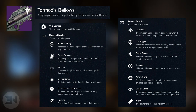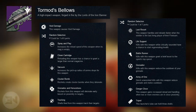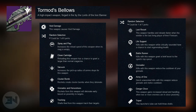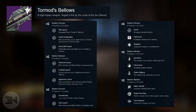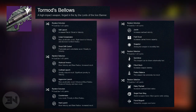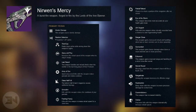Next we have the Tormod's Bellows, which is a void damage rocket launcher. The first random selection perks are: Spray and Play, Clown Cartridge, Vacuum, Cluster Bombs, Grenade and Horseshoes, or Tracking. Then a choice between Last Resort, Life Support, Battle Runner, Grenadier, Army of One, Danger Close, or Tripod. The next set of perks includes various launch options — Soft Launch, Linear Compensator, Smart Drift Control, Warhead Veneer, Confined Launch, Aggressive Launch, Counter Mass, and Hard Launch — along with Javelin, Field Scout, Snapshot, Quick Draw, Fitted Stock, Perfect Balance, Heavy Payload, Single Point Sling, and Flared Magwell.